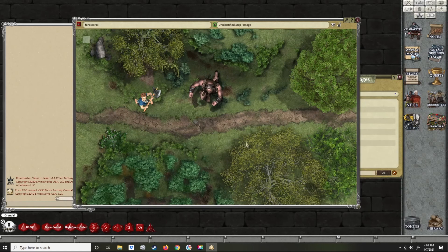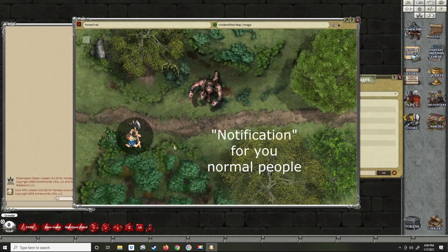That's about all I have for you today — that's my process for making tokens in Hero Forge and bringing them into Fantasy Grounds. If you have any questions or suggestions, post them in the comments. If you like the video, leave a like, subscribe, and click the bell if you want to be notified on future videos.